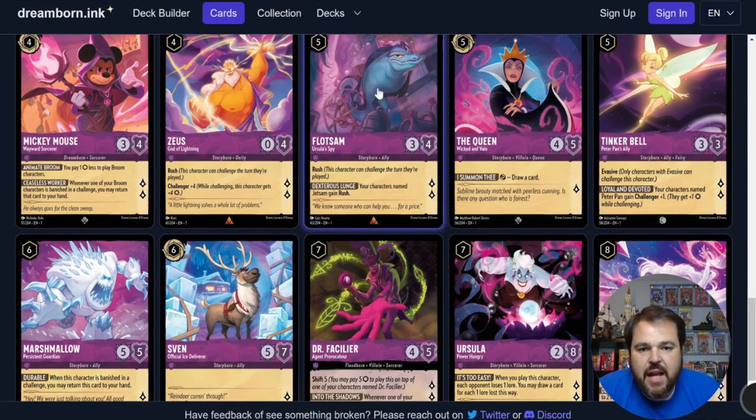Then we have Flotsam, the other combo piece to Jetsam — a 5-drop uninkable 3-4 with 2 lore generation. He has Rush and gives Jetsam Rush as well. He's pseudo-removal so he's probably getting played in limited. Unfortunately, a 5-drop that's not inkable and really just coming in to hopefully trade with a smaller character is not constructed worthy in my opinion.